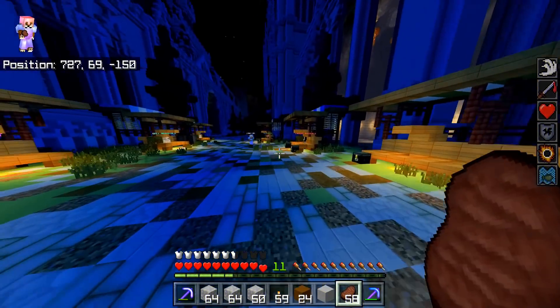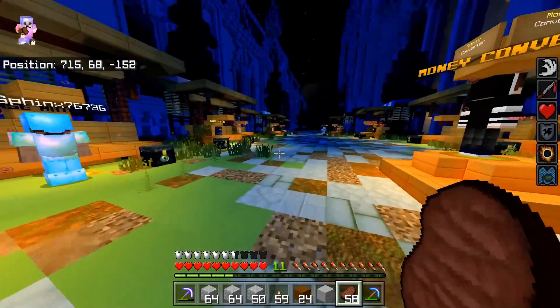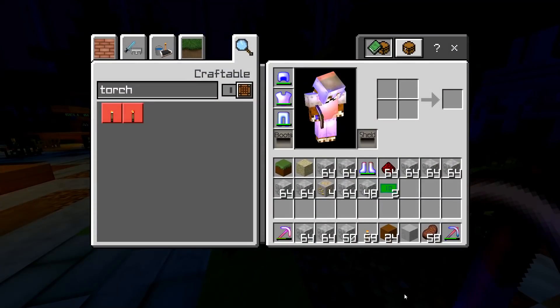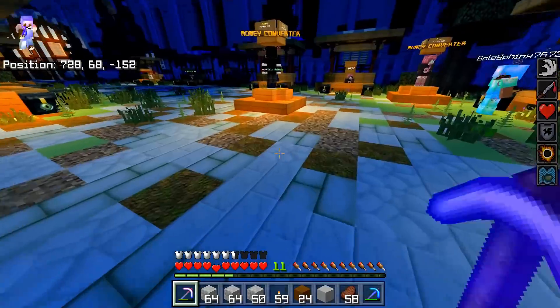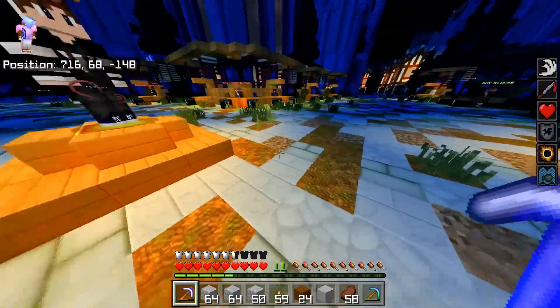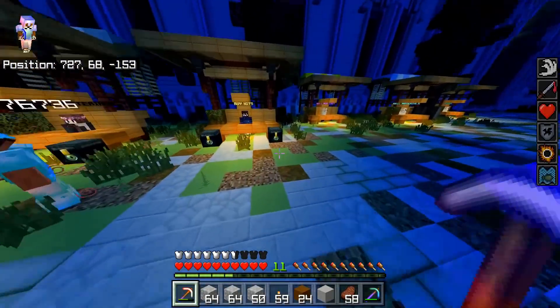Alright guys, there's an issue with the money — the money is fraudulent, it's just not working. The $20k that we had is just useless, we can just throw it out. So we're going to have to sell this cobblestone and hope for the best, and see if we can get enough money to buy some chests.